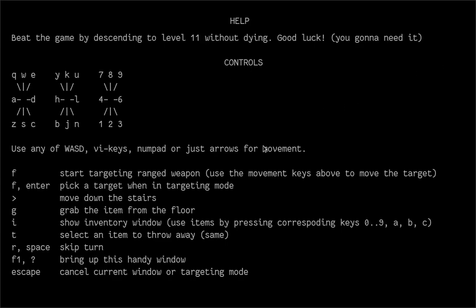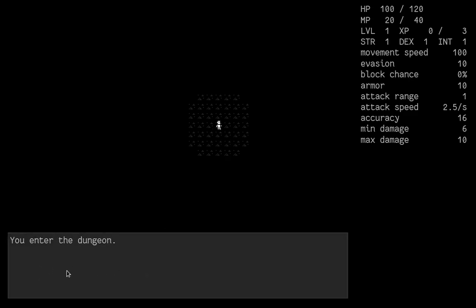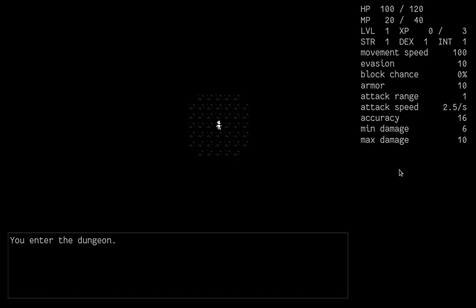When the game starts it shows you a helpful window with the key bindings for controlling your character. To remove this window you press Escape, the question mark, or F1. After pressing any of those keys you see the character in the dungeon. Below you can see the message log, which prints in plain English what is going on. On the right you see the stats: health points, mana points, some combat stats, etc.